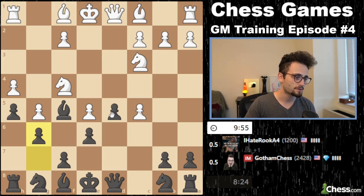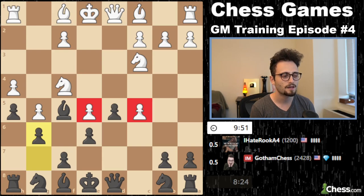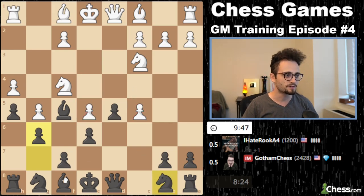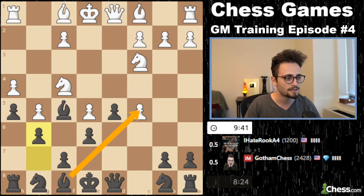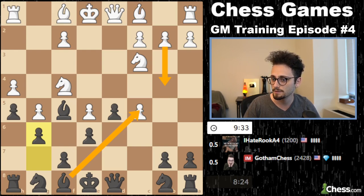Now we have to play. The good thing for me: everything is split and white is pretty overextended. The bad thing for me: I'm down a pawn for a very brief moment. I want to take back on c5, but I could come under some fire if my opponent maybe goes b4 or something like that.